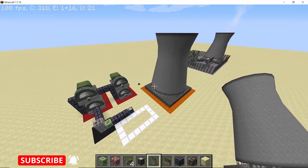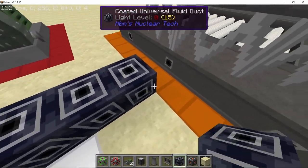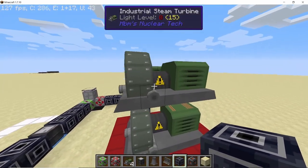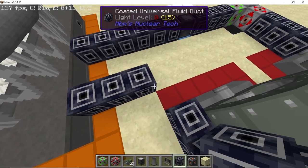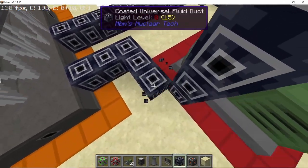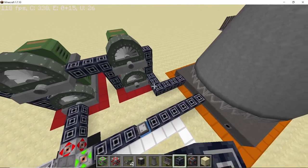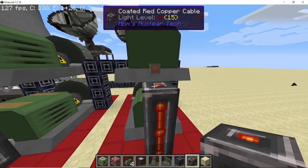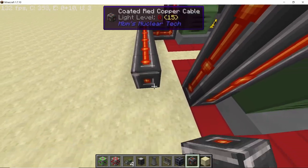Now connect the cooling tower with the turbines and the water barrel. Connect the water barrel to one of the inlets of the cooling tower, and connect the output of the two turbines producing low pressure steam to the cooling tower. If you want to make it more compact, just run a straight line. With that, all connections and piping are complete. The last step is to connect all the power outputs of the industrial steam turbines together so we get the maximum power output from this entire setup.